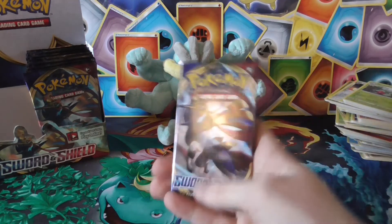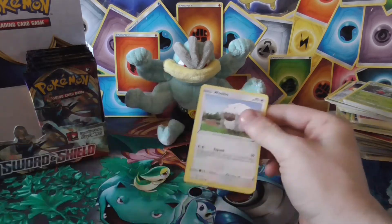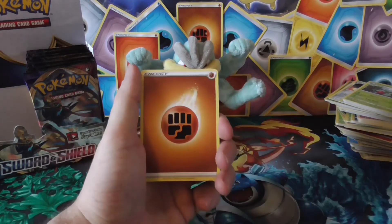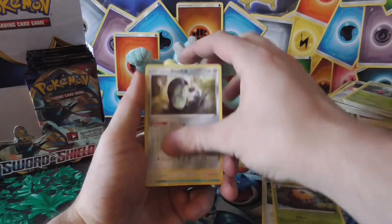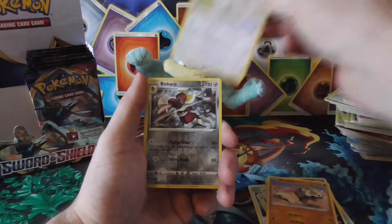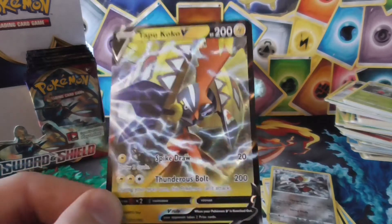Right then, let's see if we can pull a holo at least in the last pack. You have to be positive, guys — you have to be positive about this. Come on! Lightning energy, Energy Switch, Stunfish, Wooloo, Shellder, Croconaw, silly cobra, Machino, Bisharp — and the rare: YES, get in! Last pack magic — Coco V! Very nice!